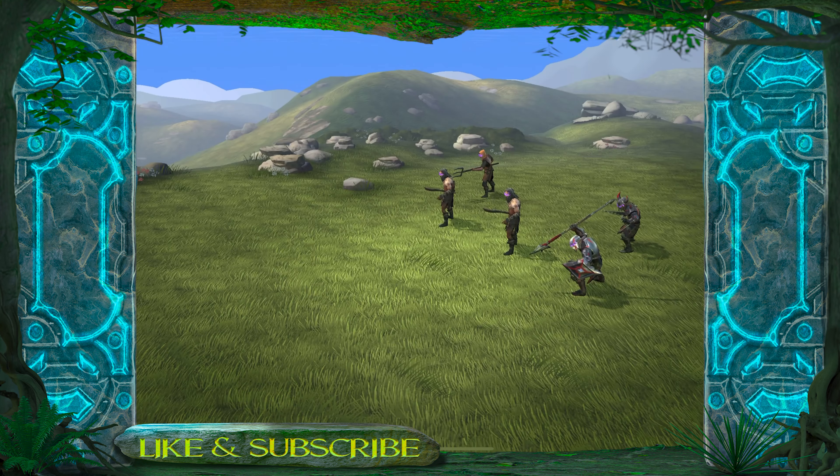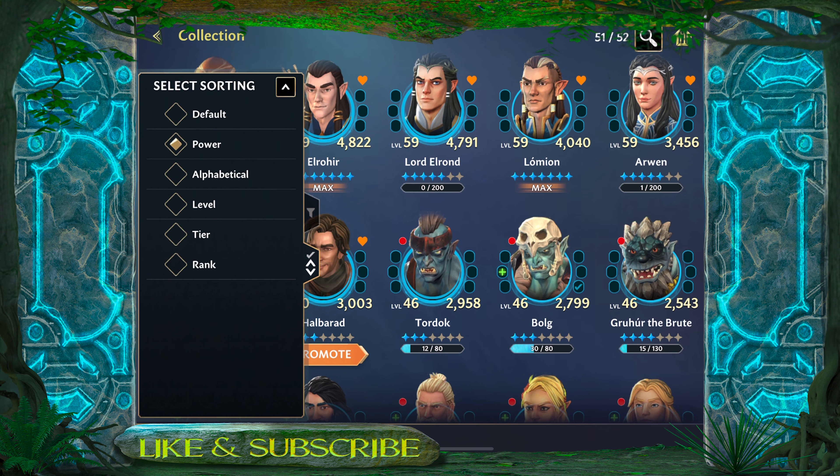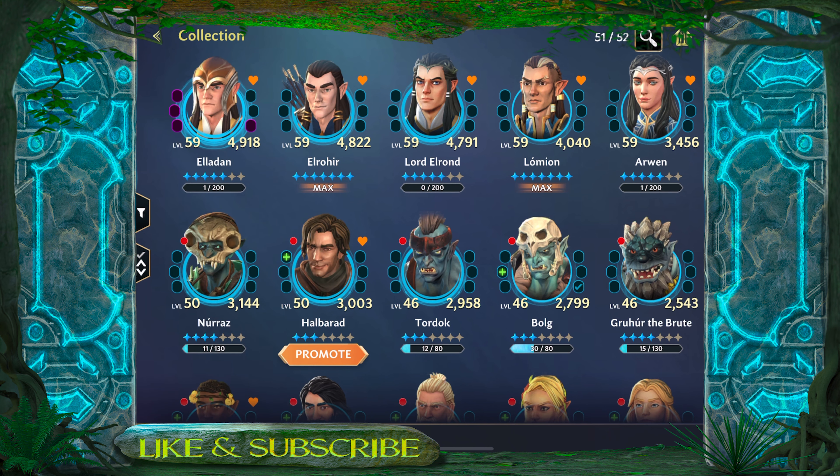What I'm going to go through is what team you should focus on to start with, and how to build that second, third, fourth, and fifth team. First and foremost we're going to need 25 characters that we can work with for those five attempts on the raid. The first thing we're going to do is go into our collection and sort everything by power, so it gives us a better idea of what characters we've already worked on that we can start building these teams around.